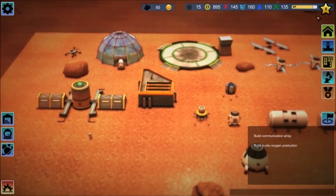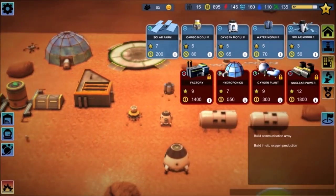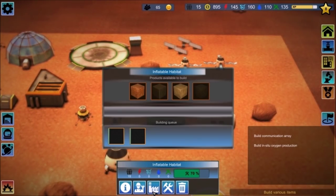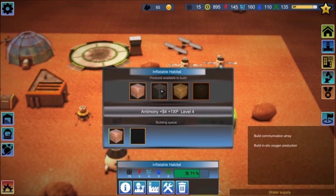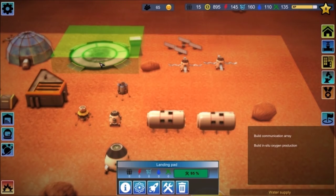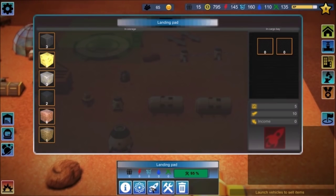It wants me to do a communications array, but I don't have level 9 yet. So I need to start producing more stuff. Let's do some scrap and some of that. Landing pad — can you produce anything? Research new technologies. Improve guidance — minus $100 plus 10 XP. Let's try that. What's this one? Launch vehicles to sell items.